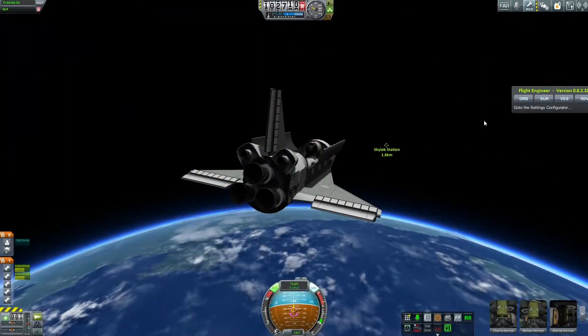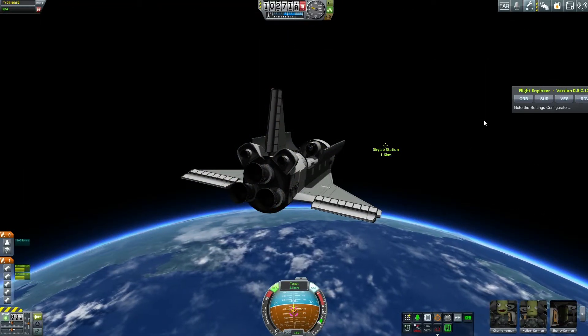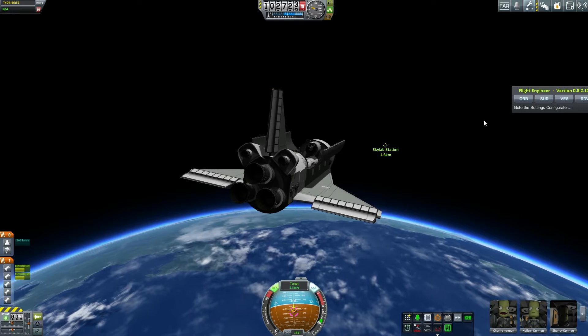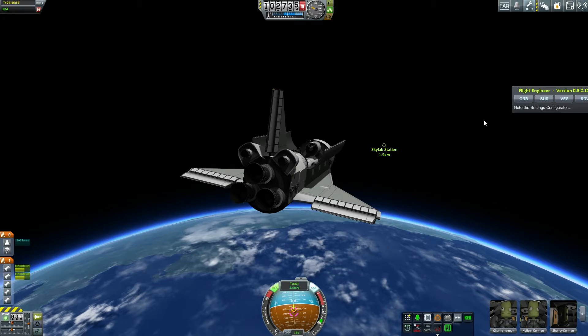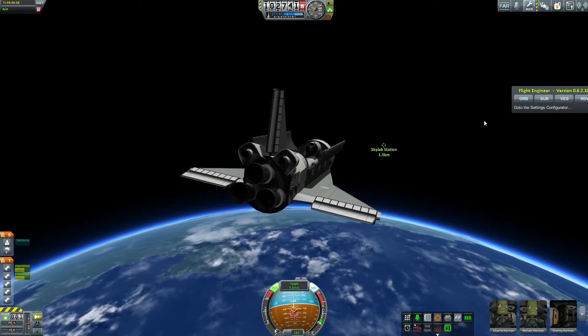In this playthrough my Skylab is going to be taking the place of Mir, because I just don't have the patience to set Mir up in low Kerbin orbit. So it will be standing in for the Shuttle-Mir program in the mid-90s.